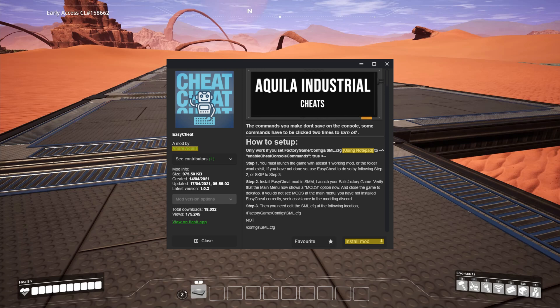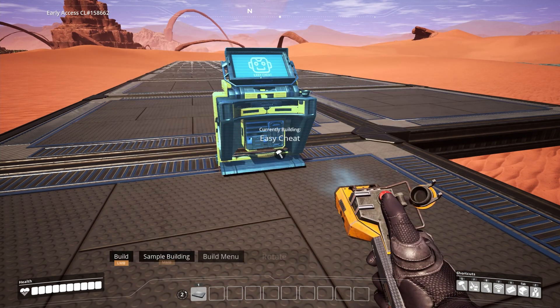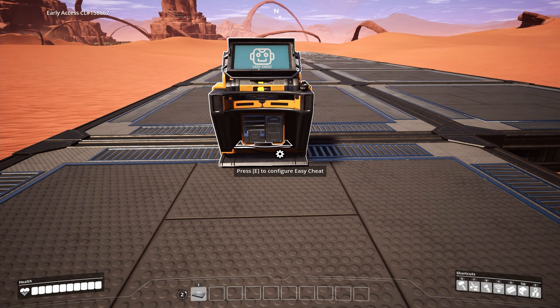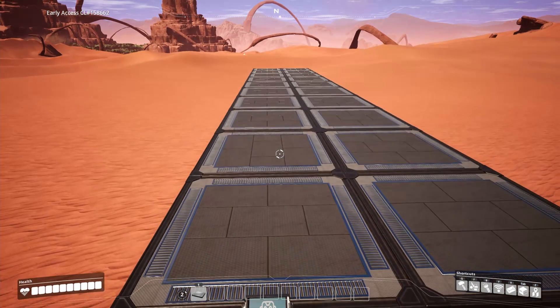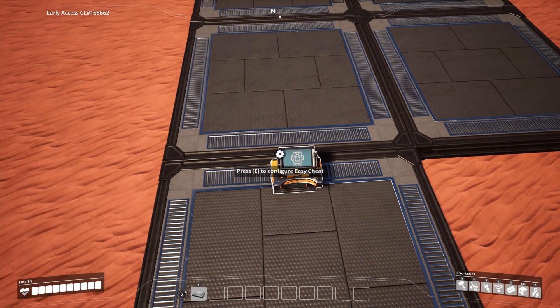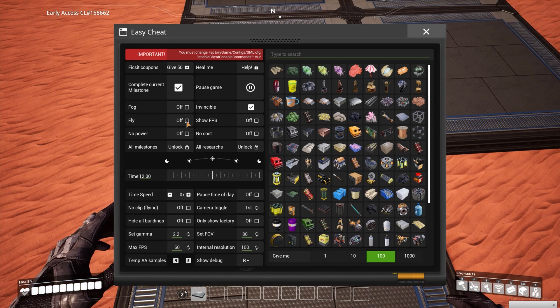So how does this one work? Let me show you. You can build an Easy Cheat console from the build menu. It has all sorts of features. The one I use most is the ability to fly. If you want to turn something off, just toggle it on and back off again.